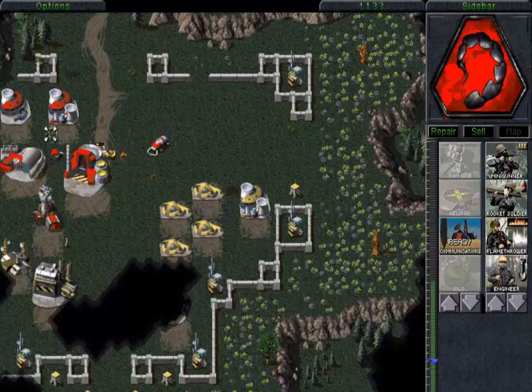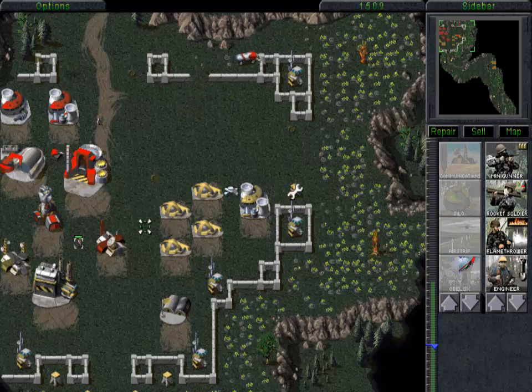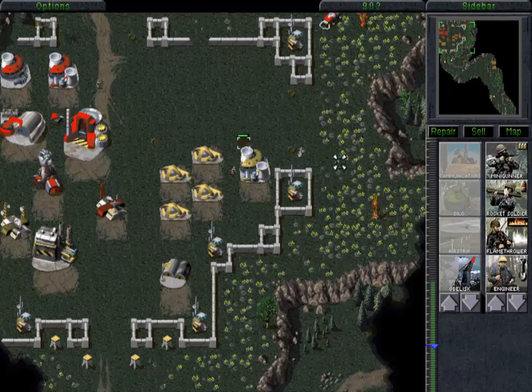Another reason that you don't want to attack those structures is that they are using up power. There is one more advanced power plant we haven't captured yet, and there is another advanced power plant over at that small complex, so those advanced guard towers can come back online. I built the communication center for two reasons — one is that it is a prerequisite for building the obelisk, and the second is that when you build something it has to be connected to one of your other buildings, so this communication center is going to be a connecting building.